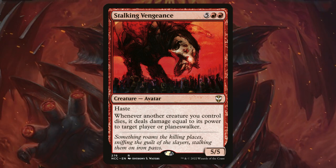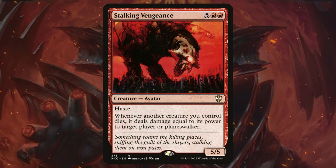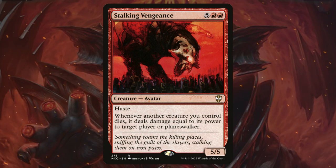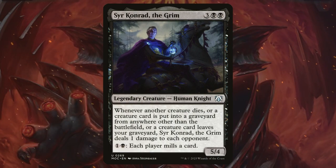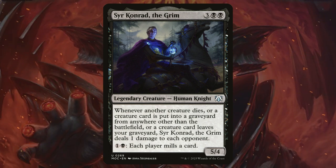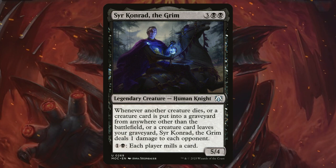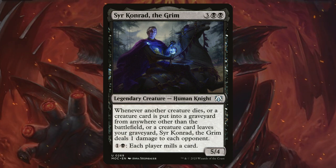Stalking Vengeance is another card that really piles on the punishment — whenever another creature we control dies, it deals damage equal to its power to target player or planeswalker. Finally we have Sir Konrad the Grim. This card just wins games — it's going to ping our opponents for pretty much everything that happens in the game. This card's the best.